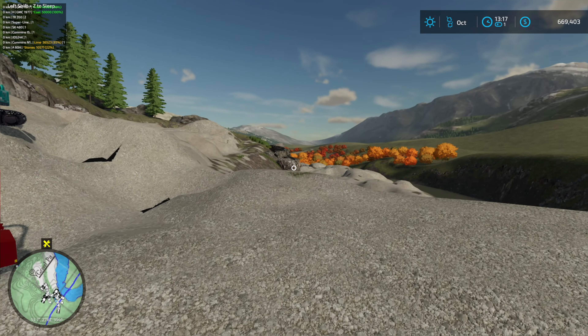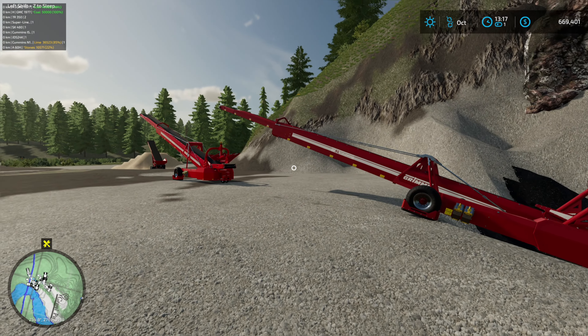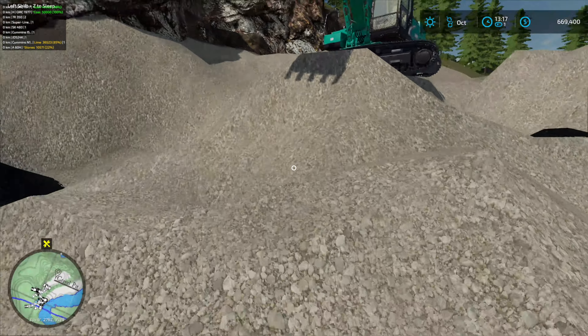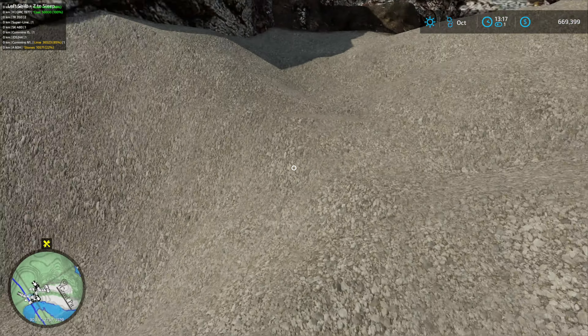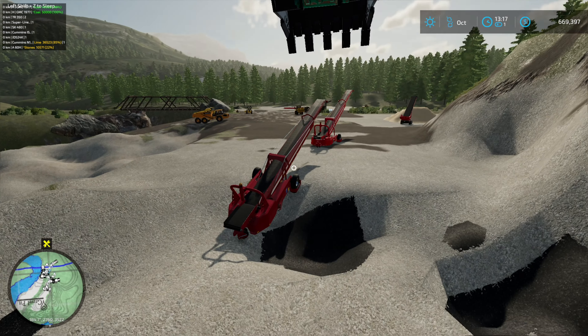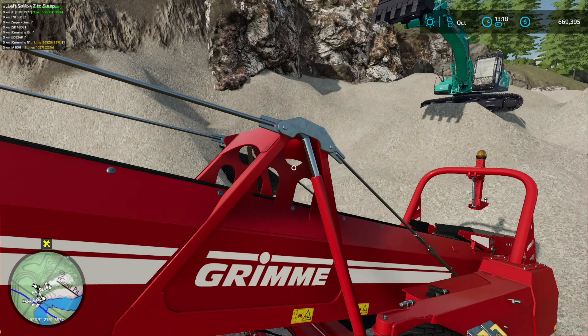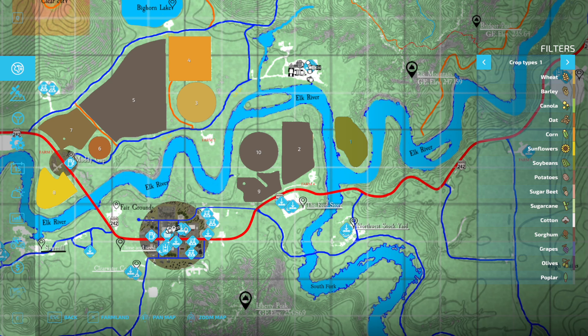We're playing Farming Simulator 22 on Elk Mountain, Wyoming, where we are currently mining up some coal. Our pile of coal here is pretty much out at the moment, we need to dig some more up. But before we do that, let's head down to the shop here and get our new excavator.